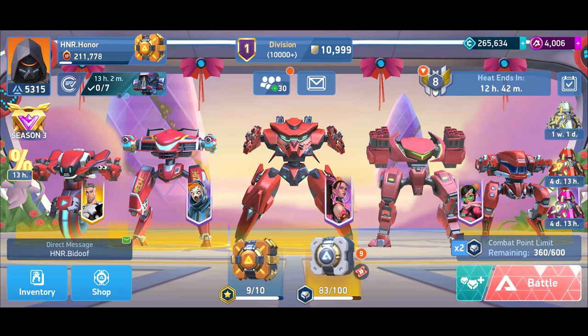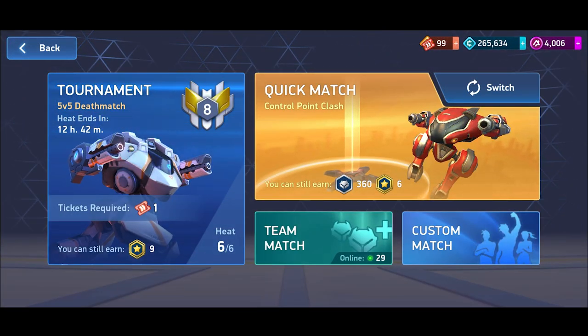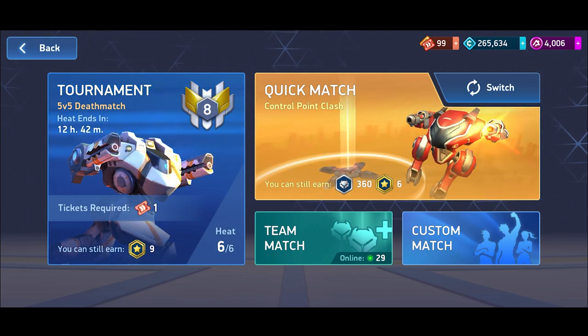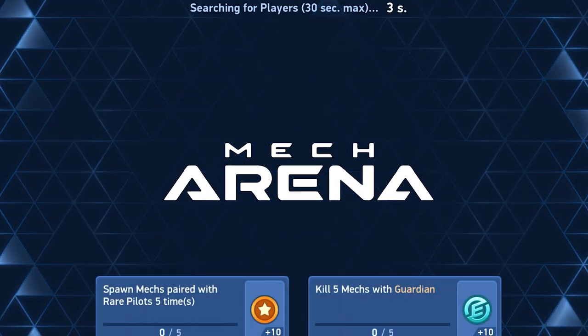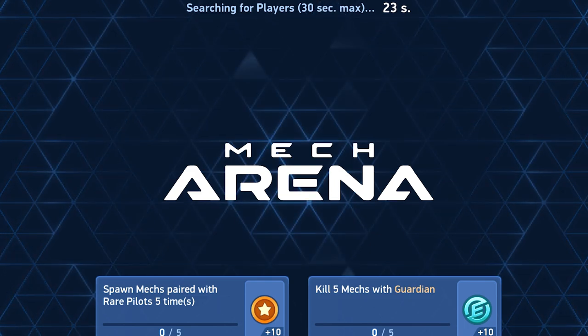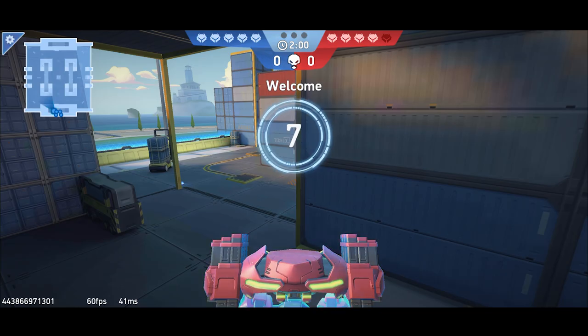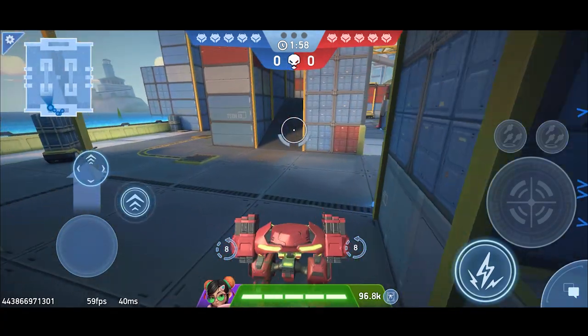I've covered the two most important topics: best mechs and best implants for rocket mortars. Now let's go into the game for some tips. I'll go into a tournament round to demonstrate. I'm using Stalker with the Faye pilot equipped, which pairs really well with rocket mortars. First tip: get visibility at the start, then split your shots between different targets.